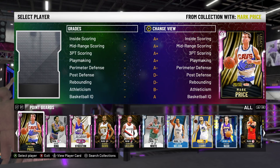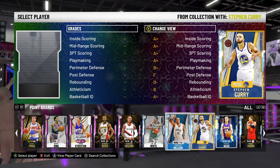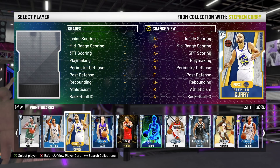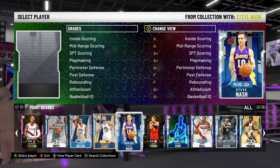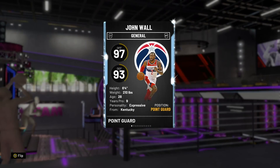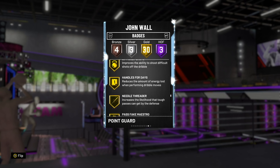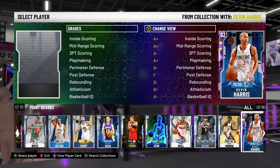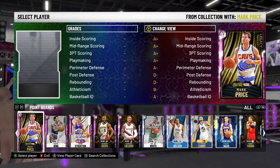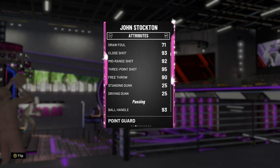Looking at point guard number two — it's a close one between cards like Dame Lillard, Arenas, and Steph Curry, all three Hall of Fame Range Extender players. Of those three, I'd say Lillard may be the best, followed by Arenas, then Steph. You also have John Wall, who is a slasher, a decent shooter, and a really good defender. But the player I'm going to go with is a guy I've only started recently using because a lot of the top comp players — the best players in the world — all use this guy. I started using him again and realized how good he is.